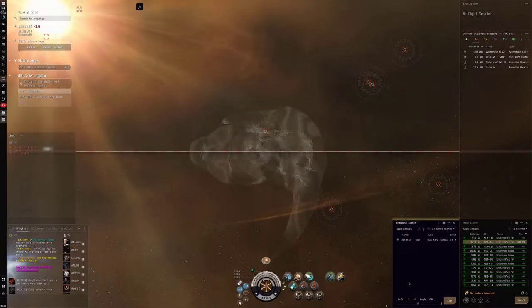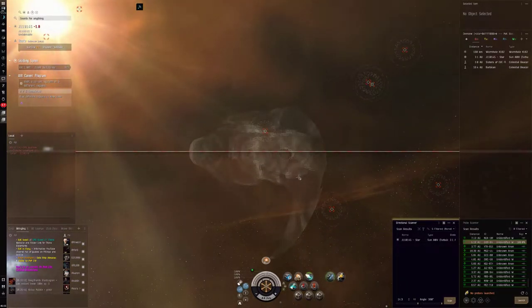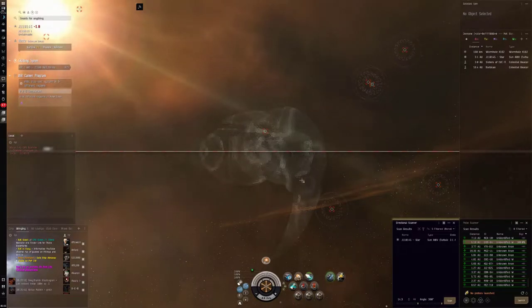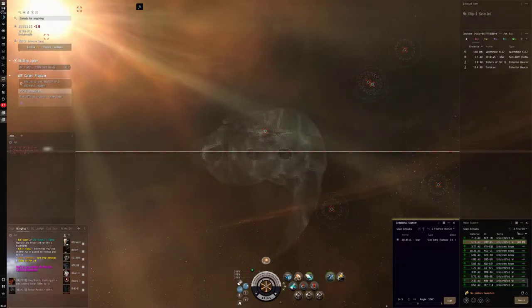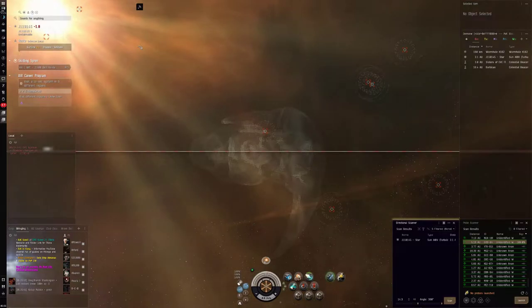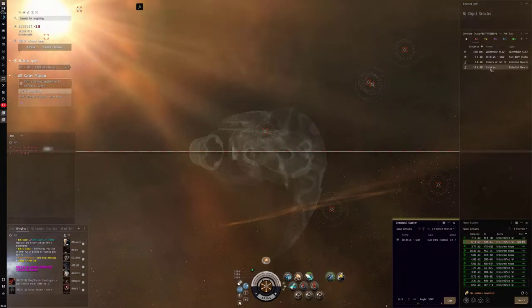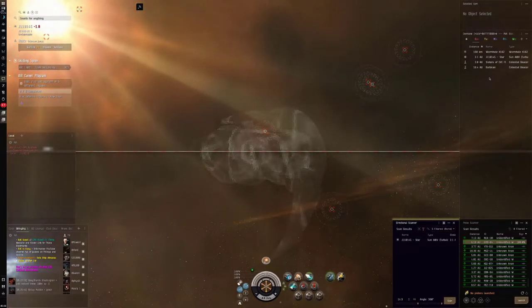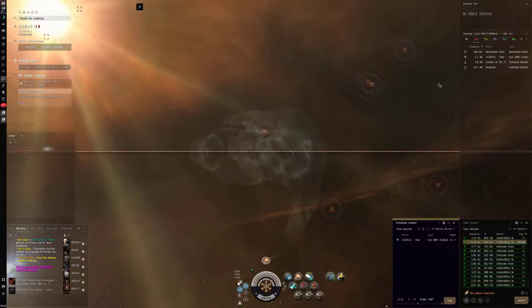Hello, Gamer here, and today we're back playing EVE Online, still on our exploration run. We've made it into another wormhole - this one's a very special one. Only four of them exist in-game; they're commonly called drifter wormholes, but on the overview they show as 'unknown wormhole' or 'unidentified wormhole.' You can tell their name by looking at the overview beacon - this one is Barbacot. Each one is named after a different defensive fortification, and I think I made a video on Barbacot specifically in the past.